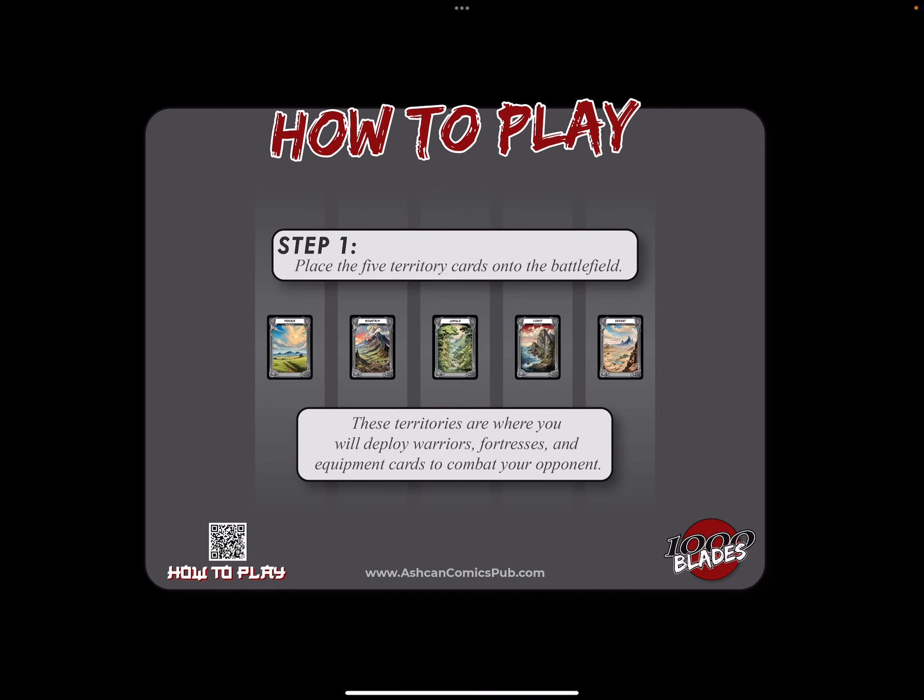When you open your deck of cards, you're going to see five territory cards. Place them on the battlefield like this. These are where you're going to deploy warriors, fortresses, and equipment cards to combat your opponents.